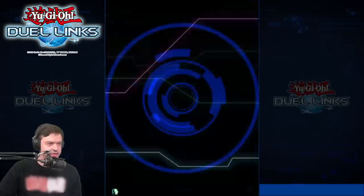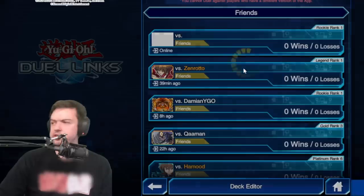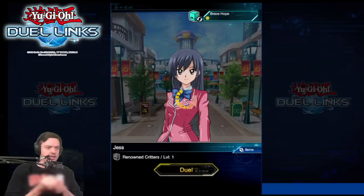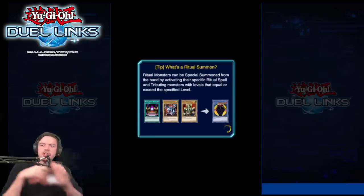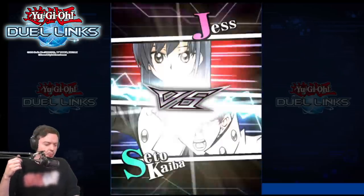Okay, so step one: go to Duel Studio. I just sent you a challenge. Click on any of those characters you see on the screen right there — I want this person — and then hit Duel. Okay, so lucky for you, this is going to be pretty simple.